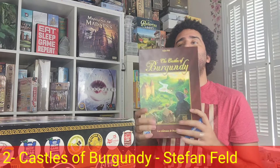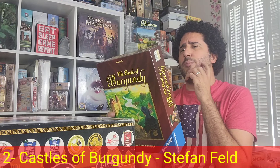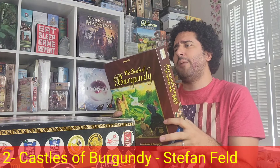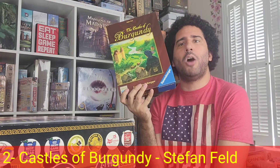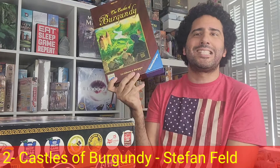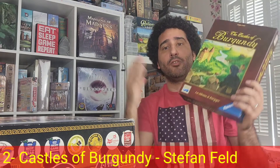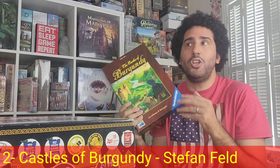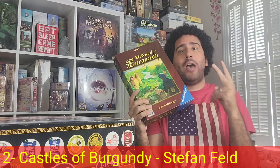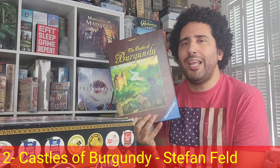My number 2 abstracted Euro is Castles of Burgundy, designed by Steffen Feld and published by Ravensburger. This is absolutely an abstract game. Yes, you are 15th century princes of the Loire Valley devoting efforts to strategic trading and building in Burgundy — but really, I am drafting tiles and placing them on my player board, trying to complete as many areas as possible to score victory points. Mechanically though, it's accomplished beautifully: you have two colored dice you roll at the beginning of each turn, and these dice determine which actions you can take.